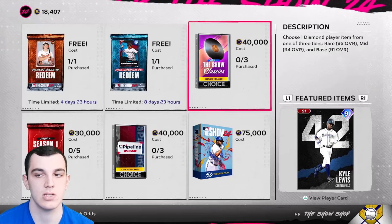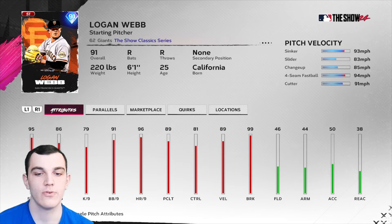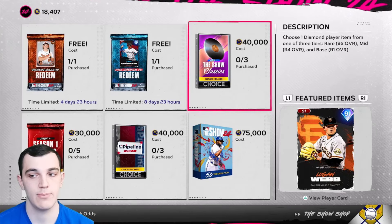Kyle Lewis has okay speed with 70/62. Then we have Logan Webb: sinker, slider, changeup, four-seam, cutter. The per-nines are kind of lower — solid pitching card, but it's basically Mike Soroka but a little worse. Everything else is similar and he's probably much cheaper, so if you're going to get either of the two, get Logan Webb instead in my opinion.